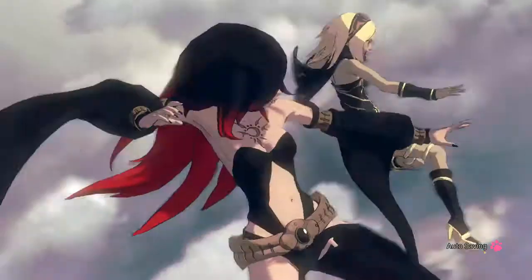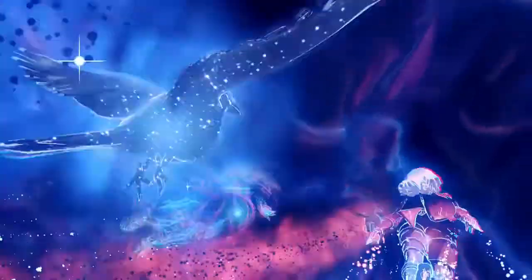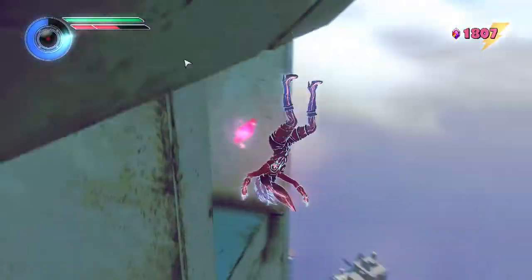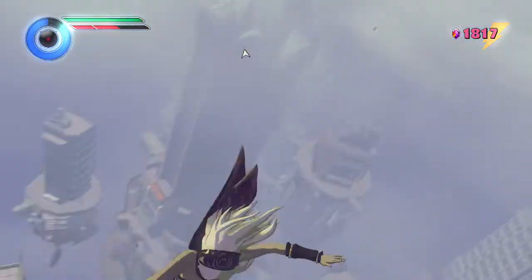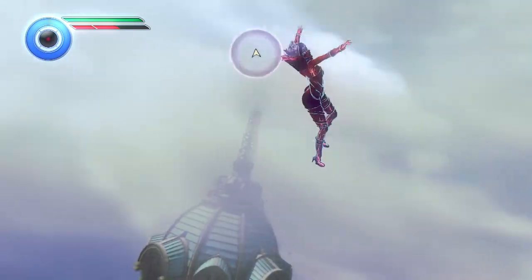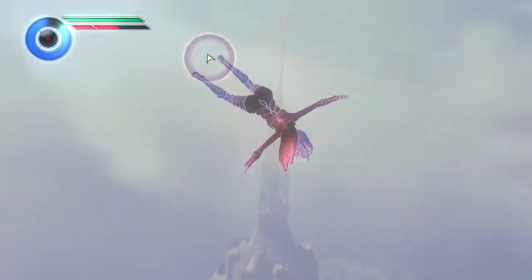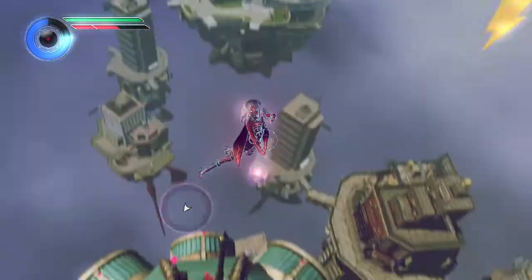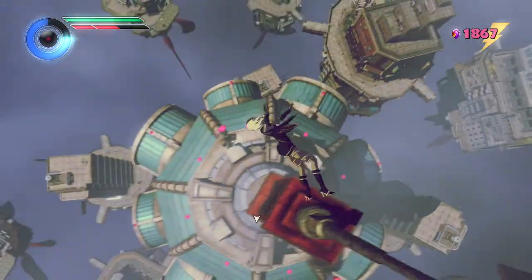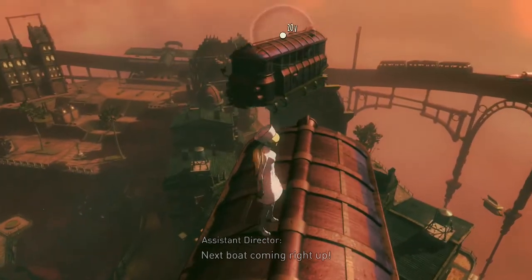You all know that Gravity Rush has one of my favourite premises of all time. I sometimes get the feeling that Kat is a little too OP with her finishing moves but the core concept of flying — that is essentially falling in a chosen direction — is something that will never get old for me. In fact, I kinda wish this game had been around when I was a kid. I have to commend Gravity Rush 2 for taking a concept that was already amazing to begin with and expanding it further. I don't necessarily think it was perfectly executed but they gave it a good go and the game has earned itself a score of 89 for its efforts.